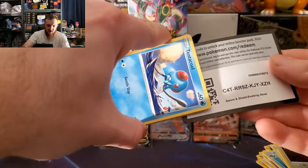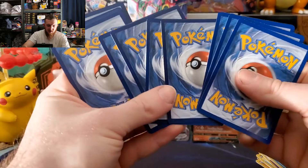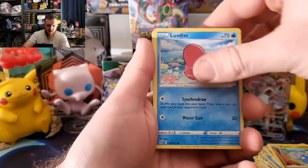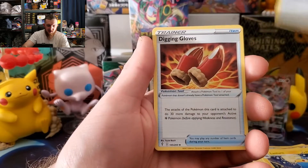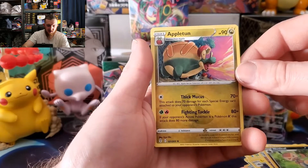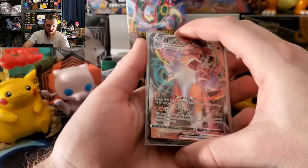Keeping the energy up — let's go, clutch pack of the day! There's your last code card. Tentacool, Pumpkaboo, Bagon, Luvdisc, Slowpoke energy, Lantern, Treasure Energy, Digging Gloves, reverse Nuzleaf — and the clutch card is an Appletun, a very surprised Appletun! But here we go — we got four hits out of three boxes, out of 12 packs. That's pretty solid.